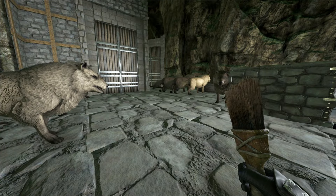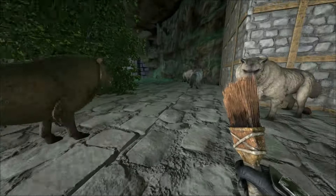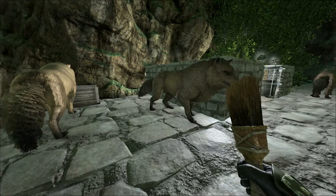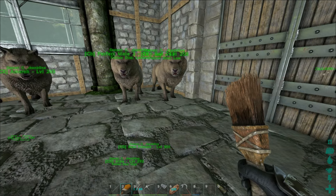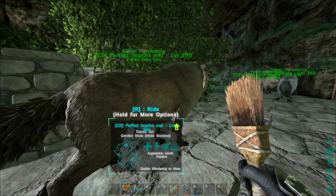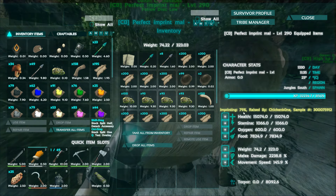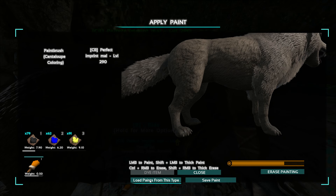Now the wolves. I have been breeding wolves like crazy, guys — we got 13. We're going to have to get rid of some of the not-so-good ones, but we've come a long way. There are some perfect tames here, perfect bred ones. Perfect imprinting, level 290, right here. It has a lot of health, a lot of melee. Ark resets your imprinting after 100% and it will drop down a little bit — I don't know why, it makes no sense. But we're going to be painting this guy.